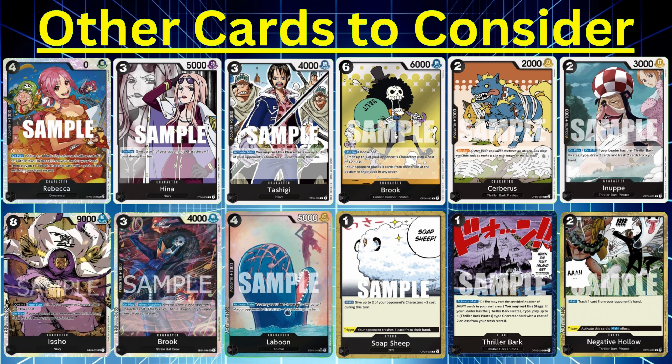Negative Hollow — I love Negative Hollow. It's two costs. You force a card from your opponent's hand — you choose at random one of their cards to throw into the trash. If you have two of these, you play one and one, discarding two from your opponent. Then you can use Dr. Hogback's effect to get one back from trash and use it again with two Don, forcing your opponent to trash three total cards from hand. It could potentially win you a game. With Law being in the meta, I'm going to start using it against him.